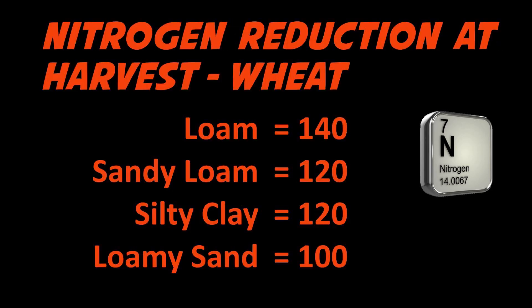Next is nitrogen reduction at harvest — this is the amount of nitrogen you had when you started versus what you ended with. On loam, you're going to get 140 points less at harvest than when you had it planted fully fertilized. Sandy Loam is 120. Silty Clay is 120. And Loamy Sand is 100. That is that difference.